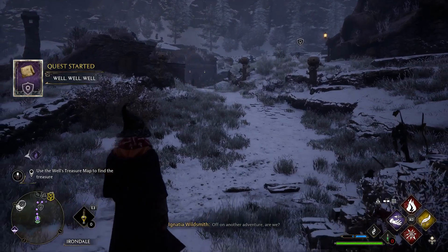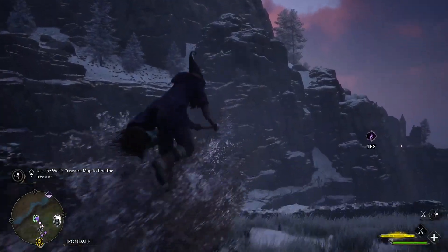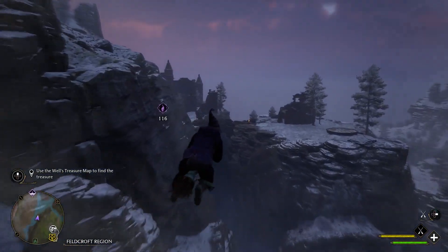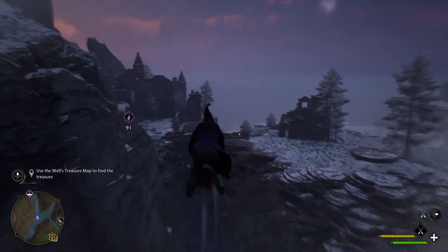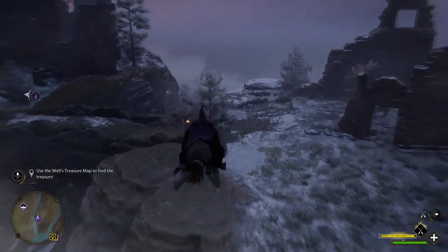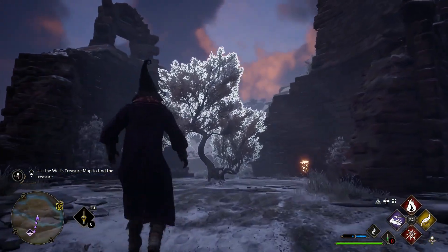Now all we have to do is go to that location which will be right over here, and you'll notice very quickly there is the bridge that was on that map. So what we're going to want to do is go down here and just land, and you'll notice that immediately this tree lights up and you can target it.